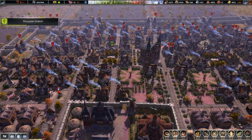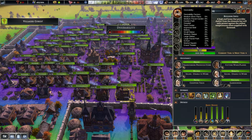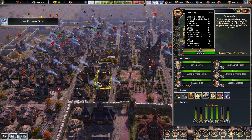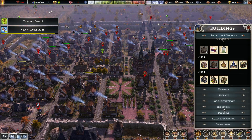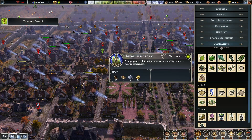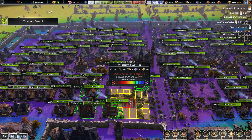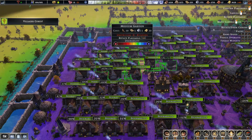Medium plazas actually do give a Desirability bonus — just not the small ones. Medium paved garden gives 6%, medium brick plaza gives 5%. These things are nice. They increase the range of the gardens — and it's a 2x2 size. That's quite a bonus.